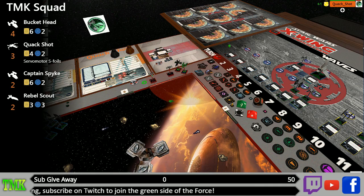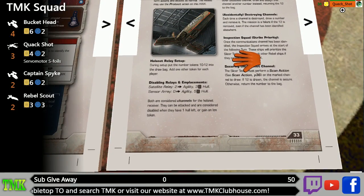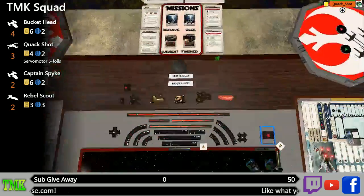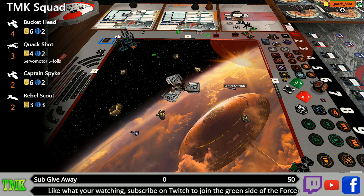Commander Bugs clarifies primary objectives: configure a secure holo channel on the receiver, disable satellite relays and sensor arrays, identify the holonet channel used by the rebel spy, have the slicer techs secure the channel, and escape by jumping to hyperspace. To disable satellites, reduce them to one hit point or apply an ion token. Once disabled, we can identify if it's the receiver the techs need to slice.